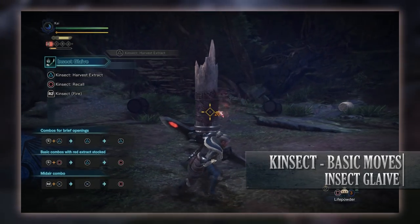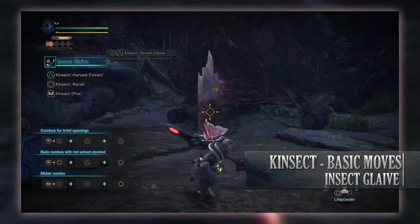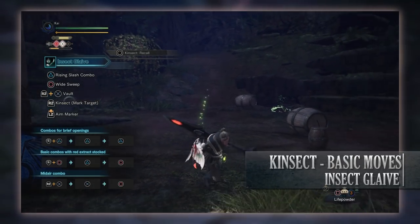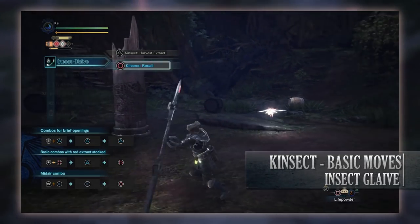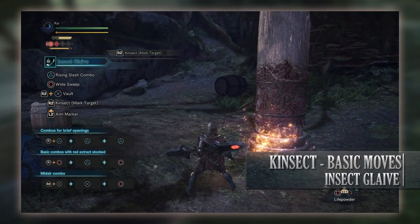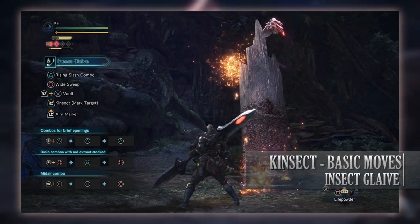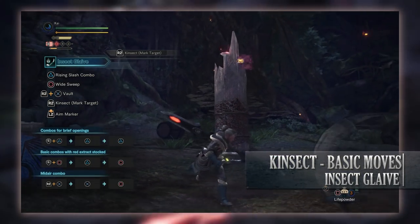Once the Kinsect has a buff, you can press L2 and triangle again to manually send it to extract again while also dealing damage. Alternatively, press L2 and circle to perform a Kinsect Recall, bringing the Kinsect back to you and transferring the extract buff to your hunter. There is also the Kinsect Marked Target, done in two ways — pressing R2 mid-combo marks whatever body part you struck with your glaive, after which the Kinsect constantly attacks that marked spot, collecting extract and leaving Kinsect dust behind.